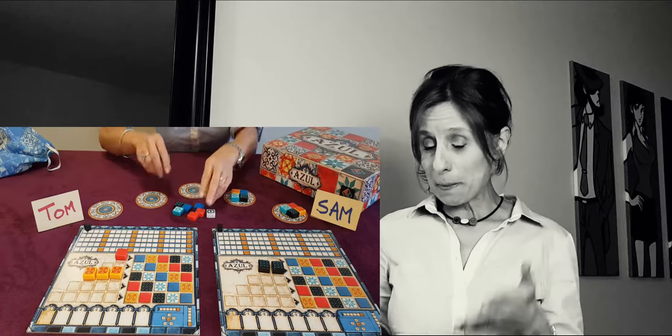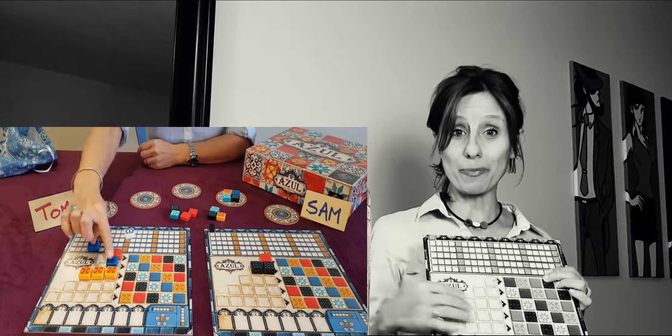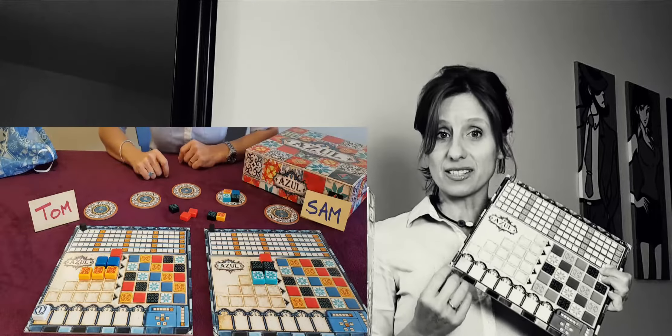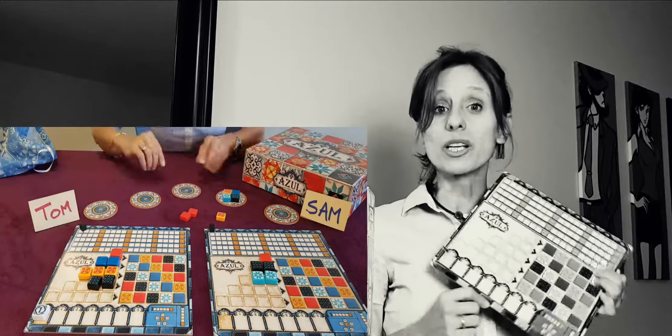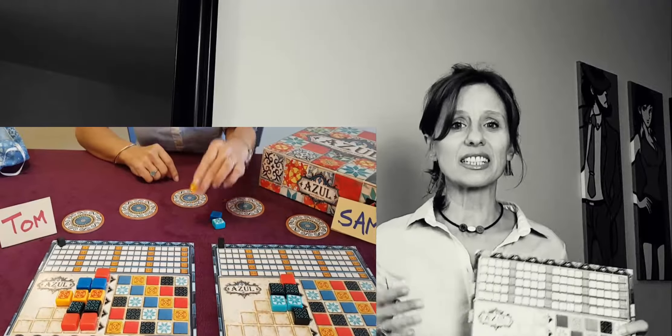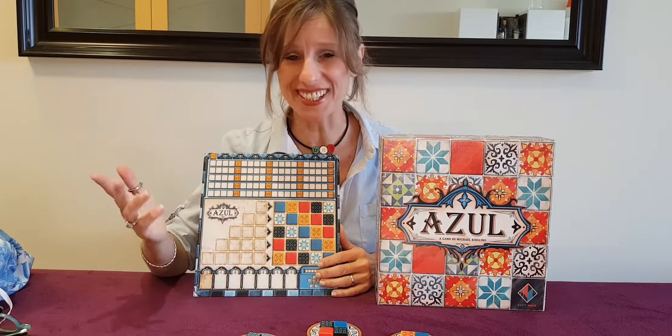Let's recap. Factory offer: players pick tiles from the table and place them on the pattern lines on their boards. Remember that any tiles that fall into the floor line will cost you negative points. Players will continue taking turns until there are no more tiles on the table, and then the wall tiling phase begins.